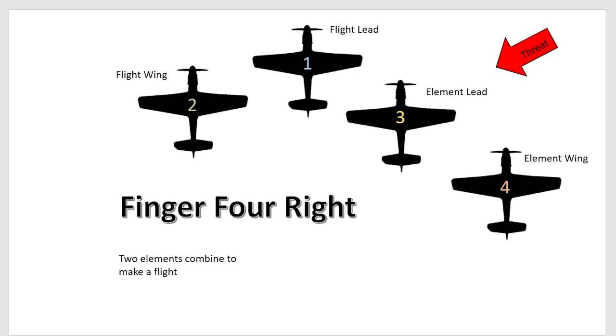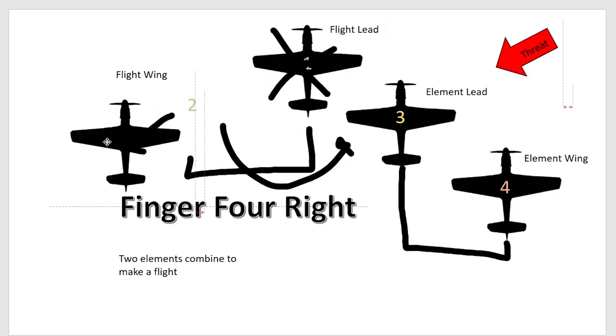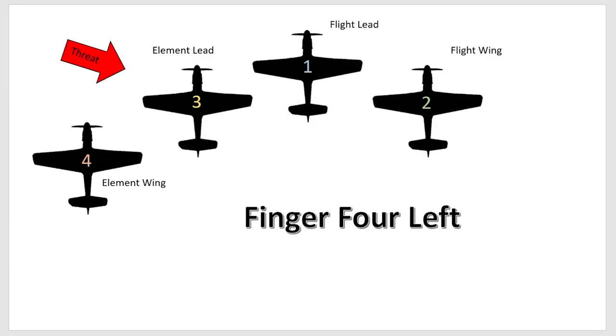Finger four is the most common formation you'll use when flying as a flight — two elements combining into a flight. The flight lead is in charge with the element lead as backup. If the flight leader goes down, the element lead takes over and wing slots in. Finger four is the best way to do it when departing an airfield, returning, or transitioning areas. You could also push the elements further apart for a modified finger four blended with fighting wing, which I like to fly in.